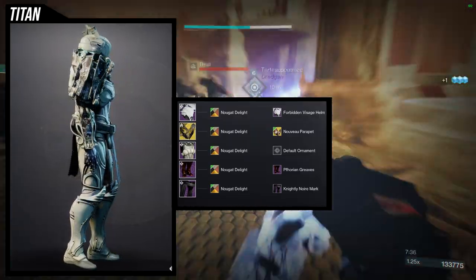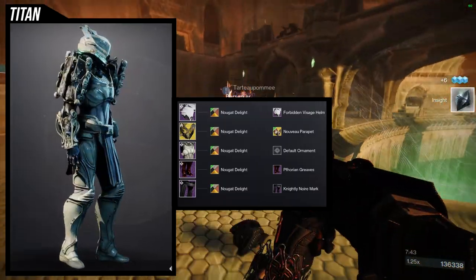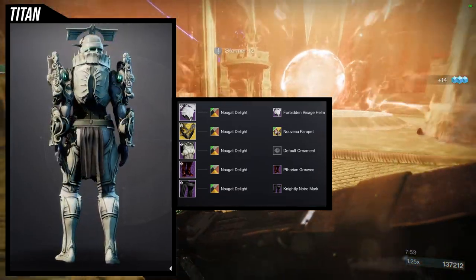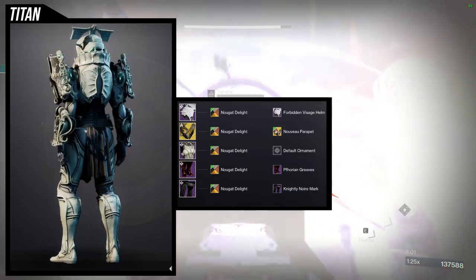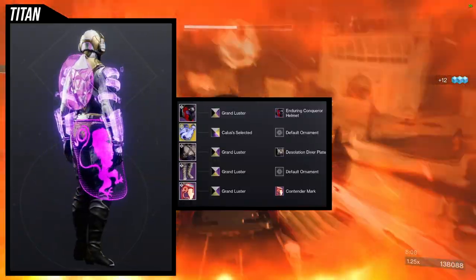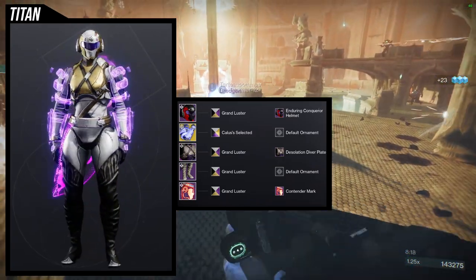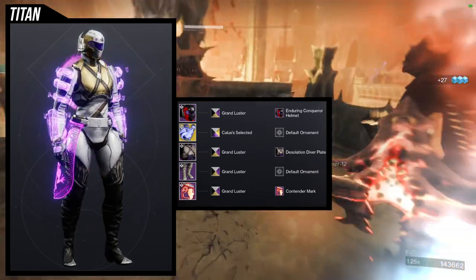The Forbidden Visage helmet was the perfect choice because every other helmet I put on looked way too small with the chest piece. For the boots I'm using Forian Greaves, and for the mark it's the Nightly New Watermark with the Nougat Delight ornament or shader. I'll be real — this is the weirdest set, but I have two or three more sets featuring the chest piece, so don't worry. The chest piece is the coolest part of this set.